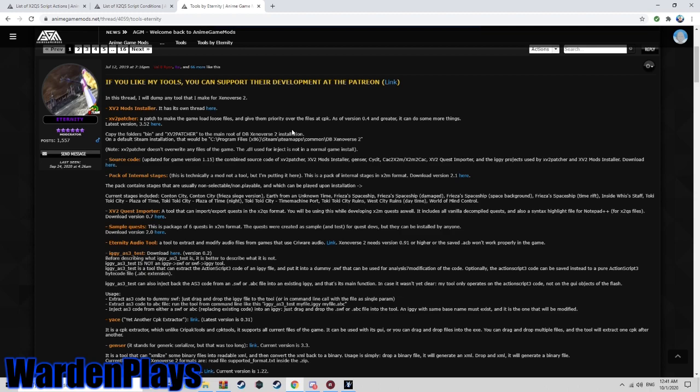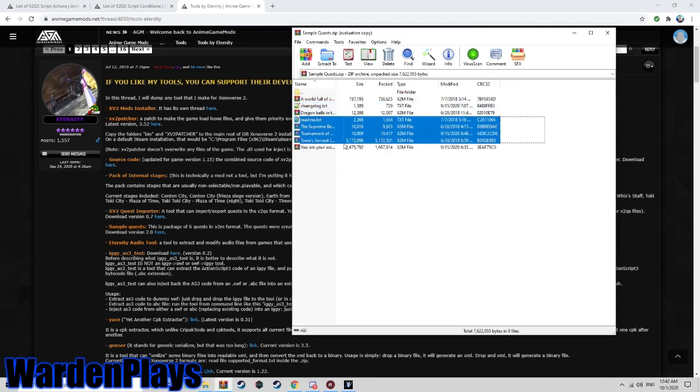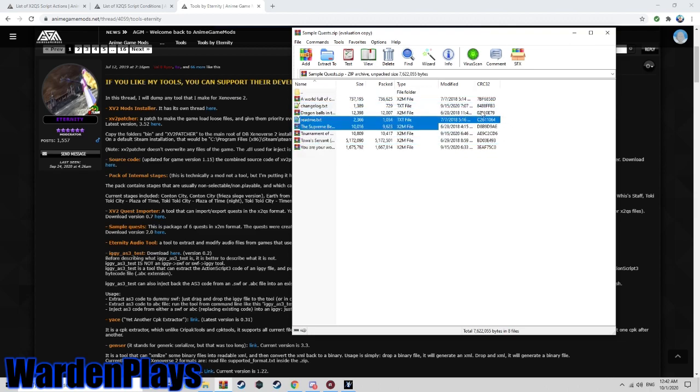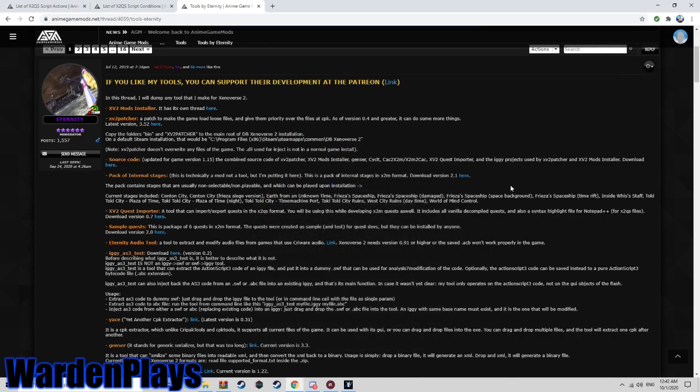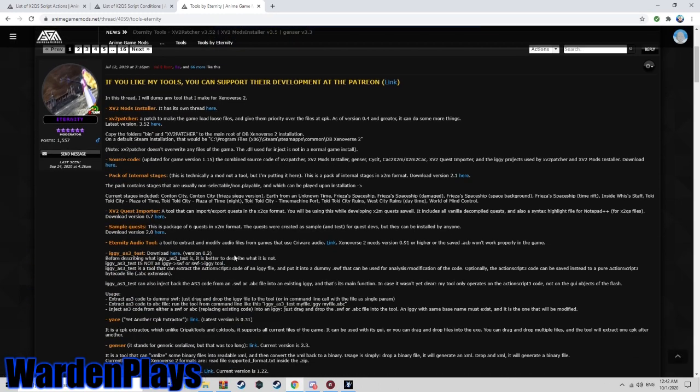I'll most likely have this quest in the description so you guys can follow it as a guide. Please check out the sample quests — every mission there has some advice you can take for your own missions. I've actually learned some new things from those myself this year. You can also get the CAC tool to make your CAC an enemy using X2M, which I won't be going over in this video as it's very complicated, but the sample quests do cover that.